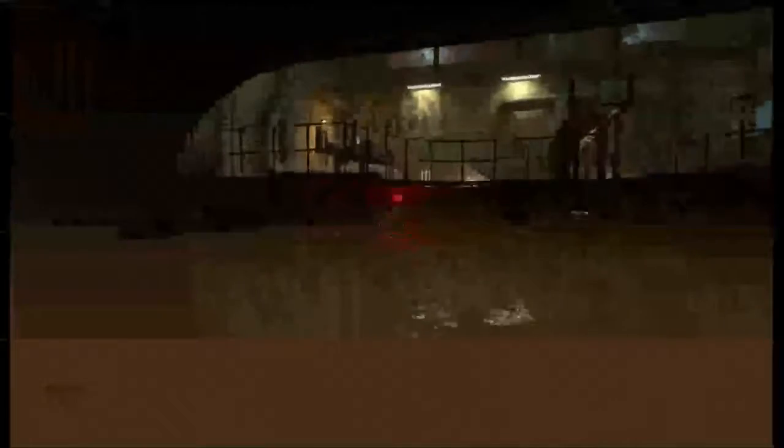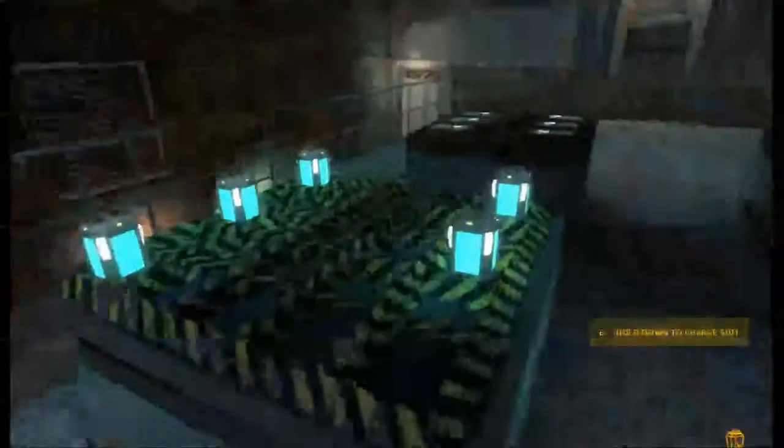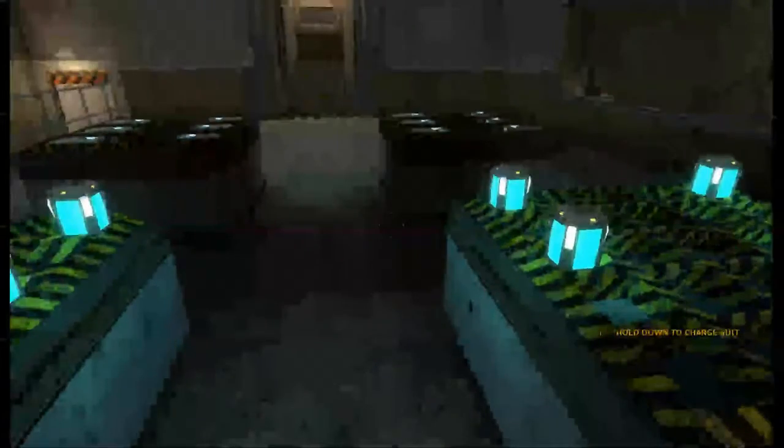Great job — you're almost done. This is the charging unit for your hazardous environment suit. When you are running low on power, you can step up to any charger to charge your suit gradually until the charger's depleted. Individual batteries may also be used to charge your suit. Power 75%... power level is 100%.